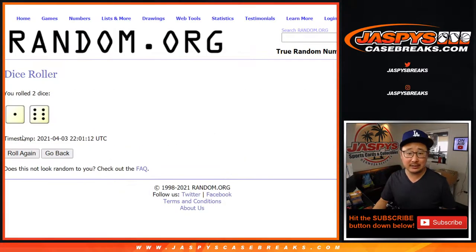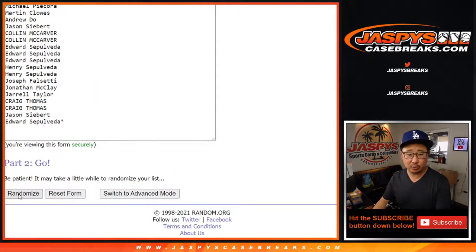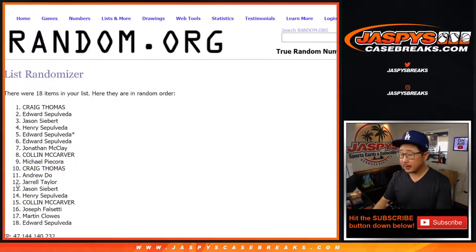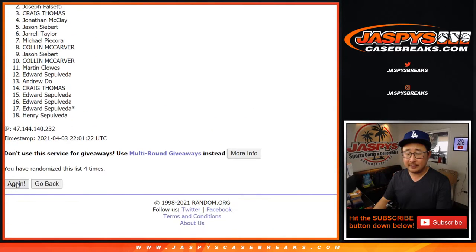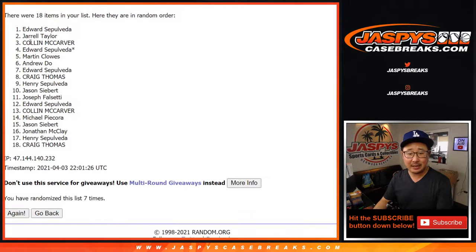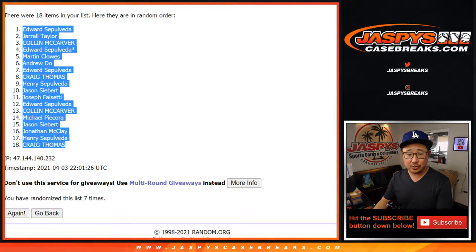Let's roll it and randomize both lists, one through six, seven times. After seven randomizations we've got Ed, Edward, down to Craig.